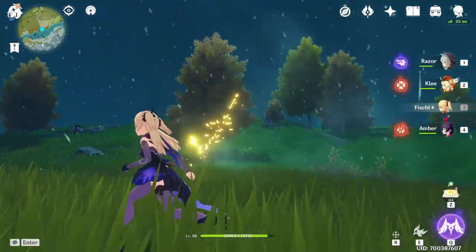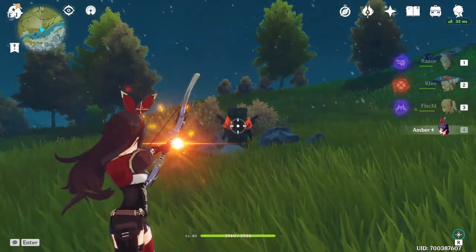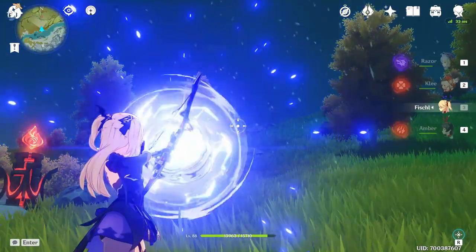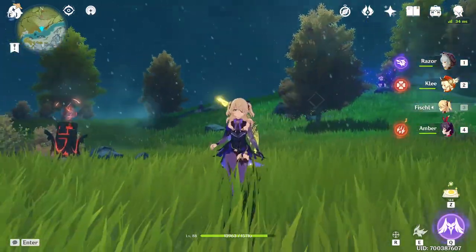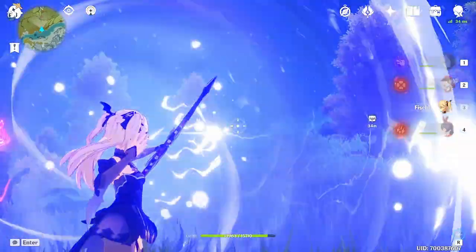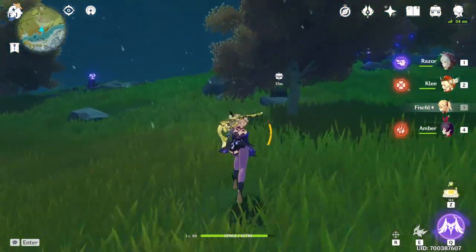First, I'm gonna activate the fire pillar with Amber — she's a free-to-play character. Then I'm gonna take out Fischl, she's also a free character we got from one of the events. You're gonna shoot this one first, then that one over there with Fischl, then finally that one, and just like that we have completed this quick puzzle.